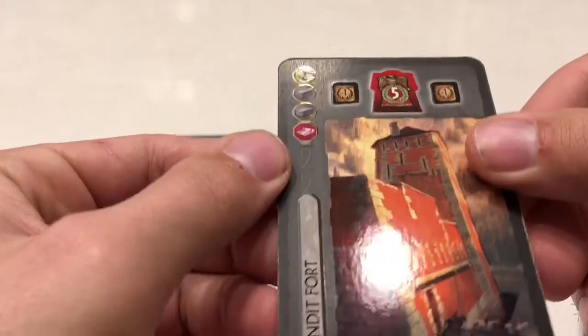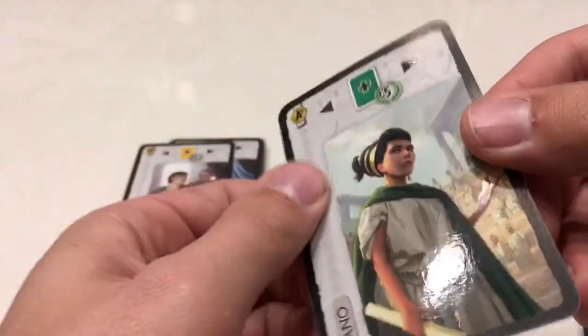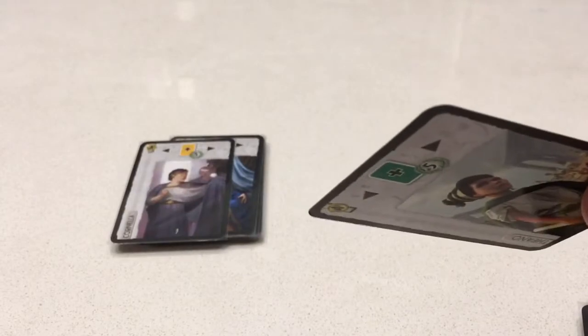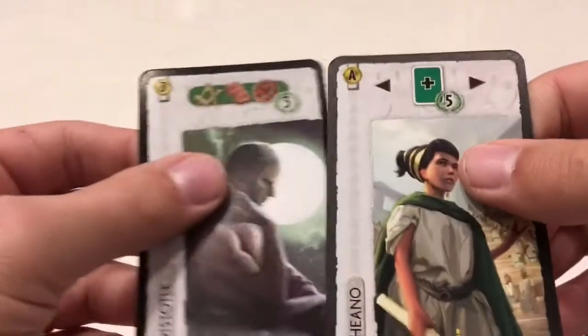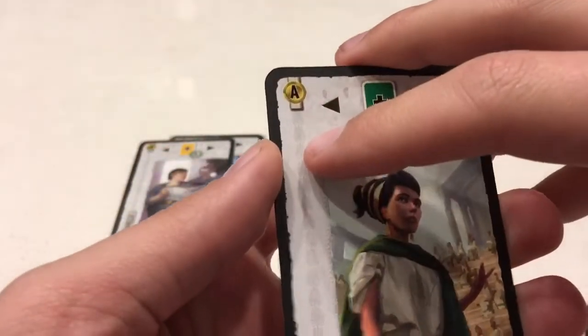They have a cool shiny finish on the pictures and on the icons, which is very cool. As a note, I do think these might be a little bit cheaper — maybe a little thinner — than the original cards. They feel different, and I don't know if that's because of the UV finish or what, but be aware of that. Same size still. I sleeve all of my cards so it doesn't really matter for me, but just something to be wary of.